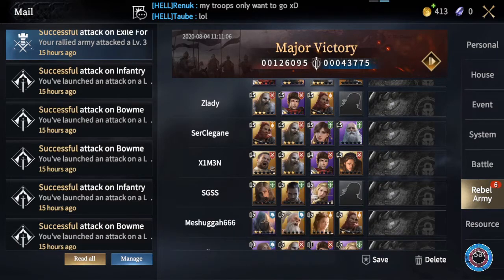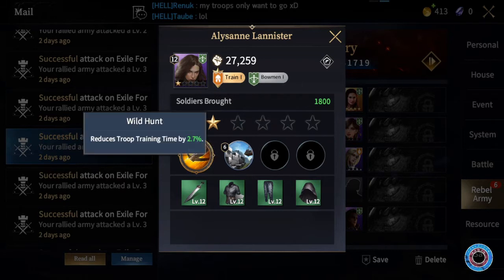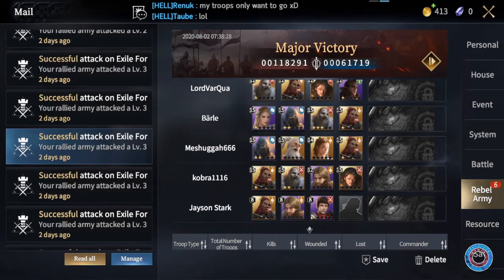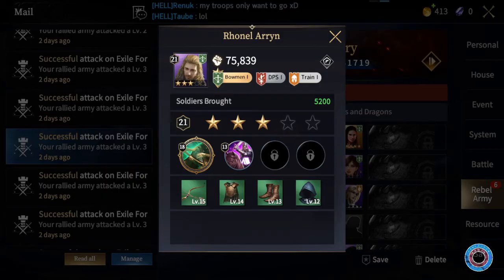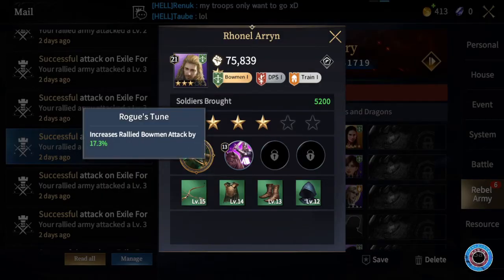When you press the arrow down you can see all the players who joined and their commanders. For example, Elisana's Wild Hunt doesn't do much for the rally, but if you bring decent gear your bowmen will actually have decent damage output anyway. Baray might not have any gear but his Vestige of War will have a great effect in battle. The best commanders are those that boost everyone's attack — for example, Ronel's Rogue's Tune increases all rallied bowmen attack by 17%, and those are the best commanders to send along.